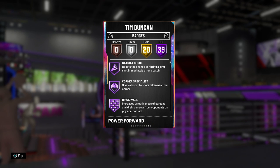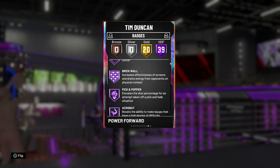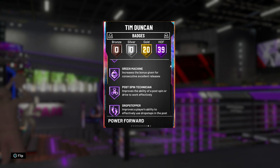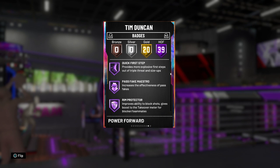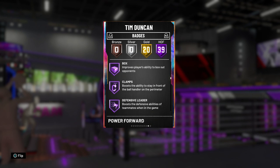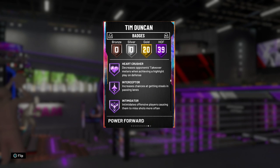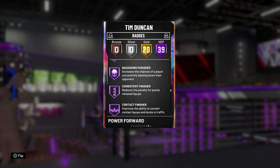For the badges, he's got 39 on Hall of Fame and 20 on Gold. Hall of Fame includes: catch and shoot, corner specialist, brick wall, pick and popper, acrobat, green machine, post spin technician, drop stepper, put back boss, flashy passer, flexible release, break starter, lobster finisher, deep fades, quick first step, pass fake maestro, rim protector, dream shake, chase down artist, box clamps, defensive leader, heart crusher, interceptor, intimidator, and pro touch.